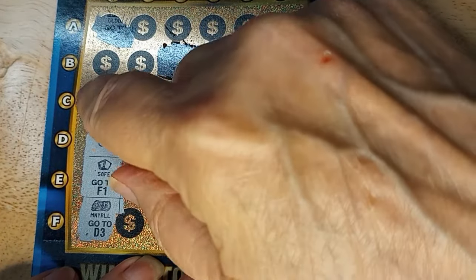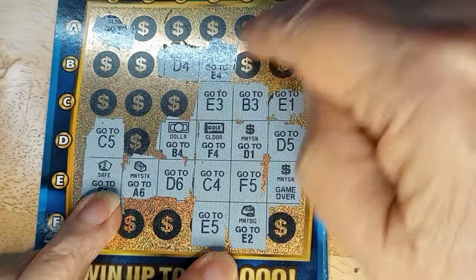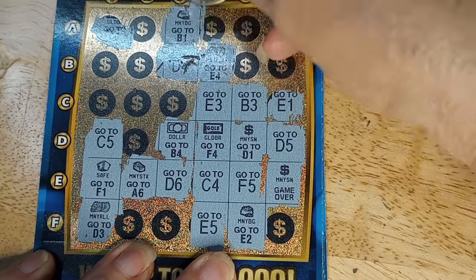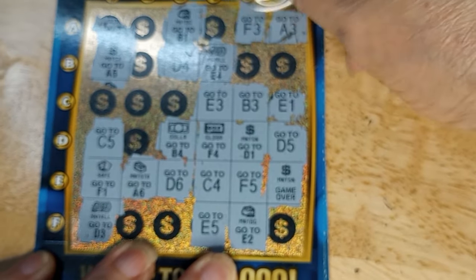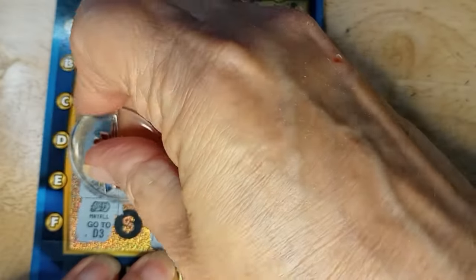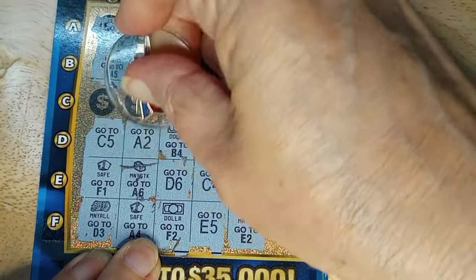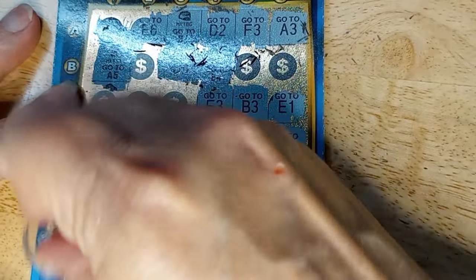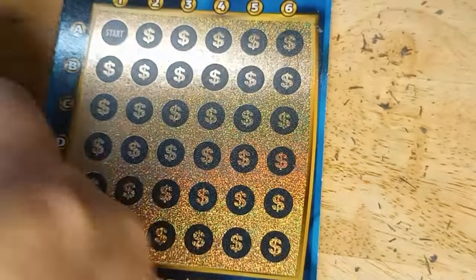F5 takes me to a money bag, then E2 gives a stack of money sending to A6. A3 — got another money bag. That's the second dollar sign, sending to A5, then F3. Two dollars and two stacks now. F2 — safe. A4 sends to D2, D2 to A2, then E6 — and I'm out. It's a loser. I always get lost on these things, but I love them — it's fun even getting lost.